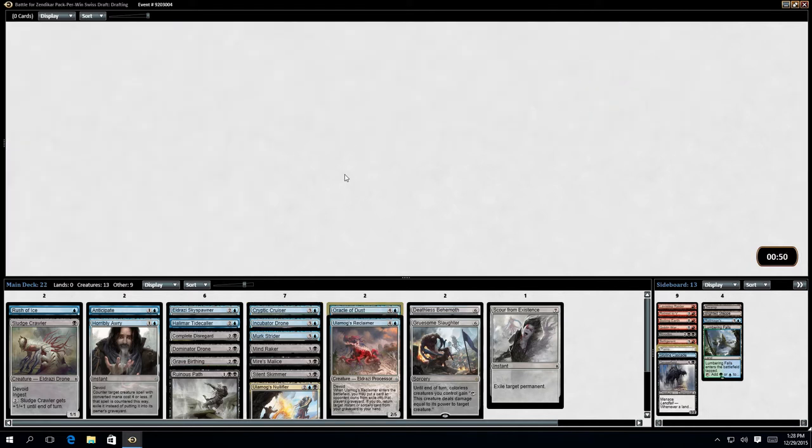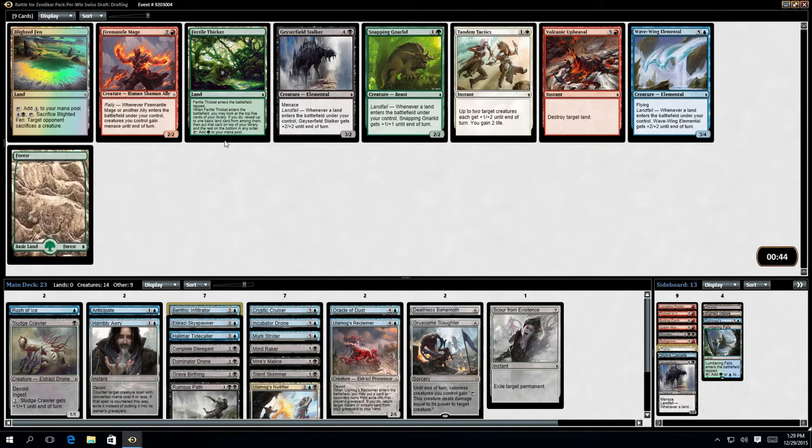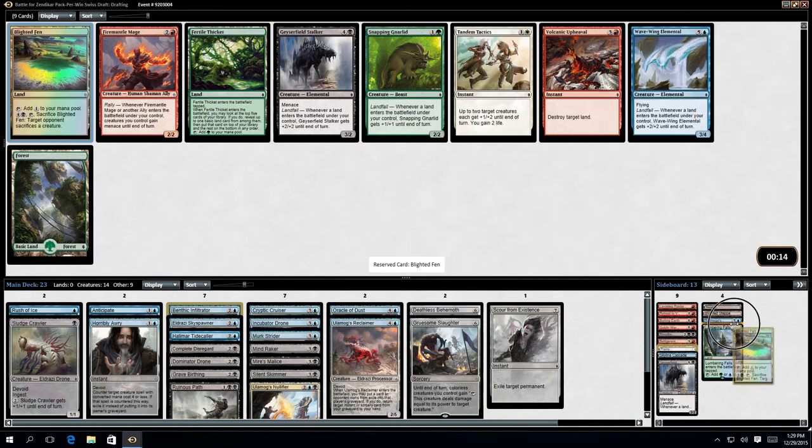It can block forever. Benthic Filtrator — I believe that's the card I was asking for. Yes! I would love to have a Benthic Filtrator. Blighted Fen — my other real option is the Wavewing Elemental, which is 6 for a 3/4. My lands are going to seriously drop off after casting a 6-drop, so I can't guarantee I'm going to get +2/+2 that frequently. So yeah, this is a play — Blighted Fen.